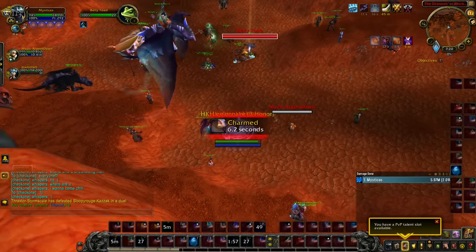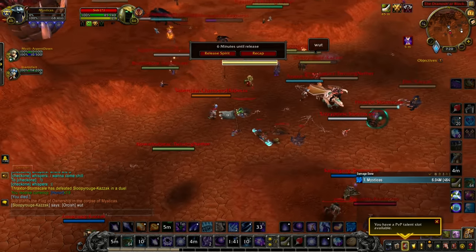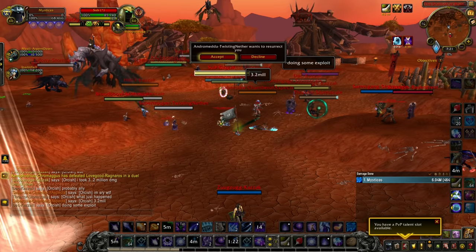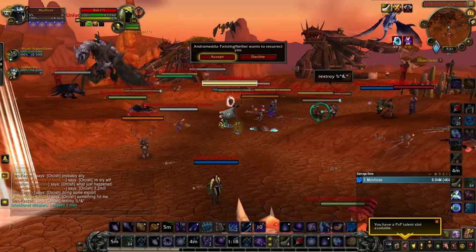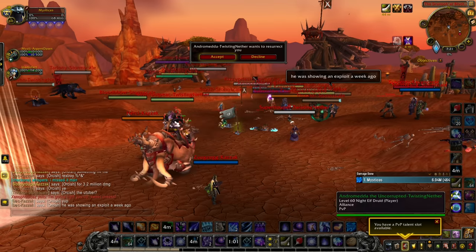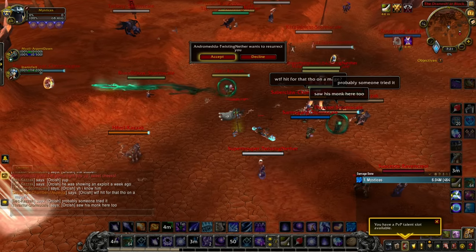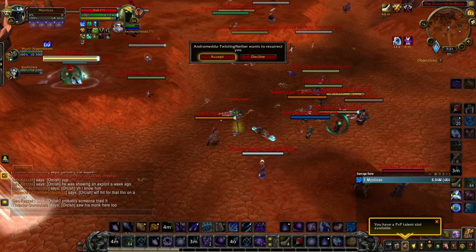Almost like five people. Oh my god. What — I took 3.2 million damage. Like actual crew. Do some exploit or shit dude. This is not an exploit. It's literally balanced in-game mechanics. Probably someone tried it. What — can they not check the combo log and see it's not the same ability?